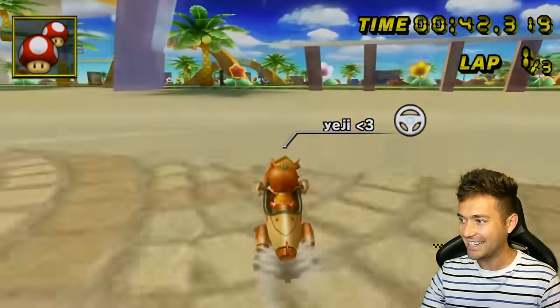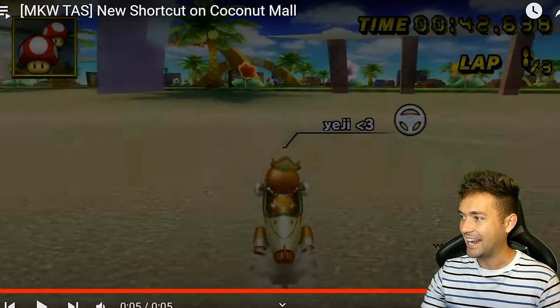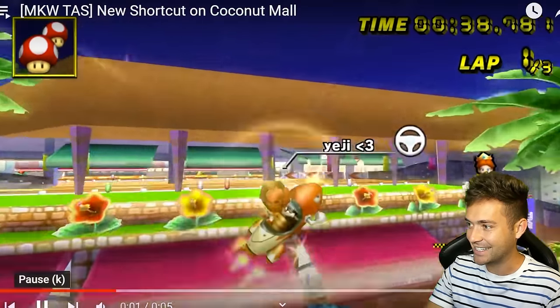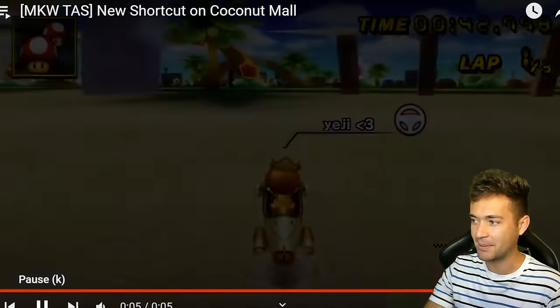This next one's really fast — trick off the fountain, bounce off the top part with the bullet, hit this, end up out of bounds, and from here you can just go to the end of the parking lot on the right and you are set. This is technically a legal shortcut in Mario Kart Wii online because you're not skipping any key checkpoints, but I'd have to check that first.